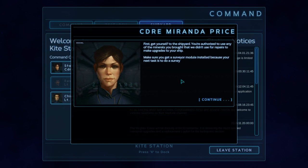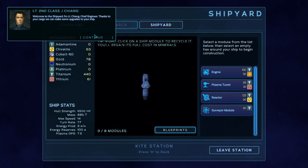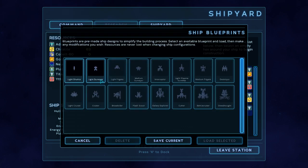What do you need us to do? First, get yourself to the shipyard. You're all set to use the minerals you brought to make upgrades for your ship. Make sure you've got a surveyor module installed, because your next task is to survey the planets in the system — see if there's anything we can use or that might pose a threat. Then report back your findings. Looks like we've got a mission. Here's Lieutenant Chang, the chief engineer. The ship configuration system is self-explanatory with a lossless material cycle, so feel free to experiment with different builds — you won't lose resources. Since you're going to do surveys, I'd suggest a surveyor. We can also see what our future potentially holds — the galaxy surveyor, galaxy explorer.